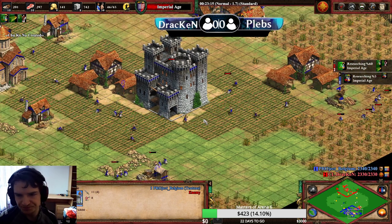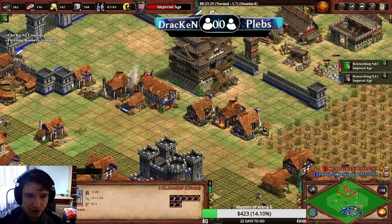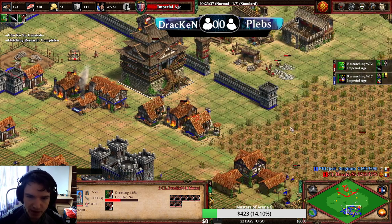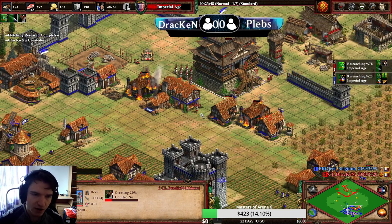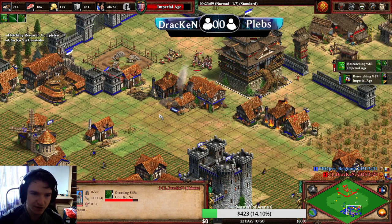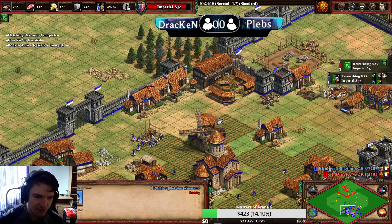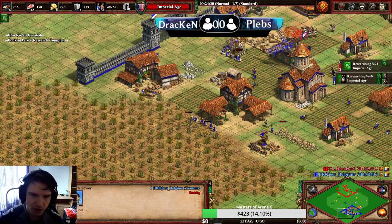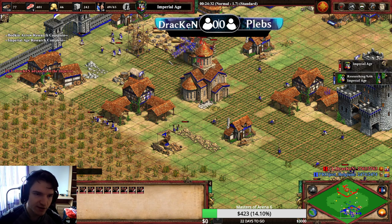I'm now going for Chu Ko Nu. So far I didn't even research fletching — I didn't want fletching to delay myself. Just now going for some army. As I said before, we didn't really do major damage with our aggression, but that's not the most important thing. The most important thing is that we are in this position where we have two forward castles and faster imp. We are even forcing a tower, which is great for us because if the opponent makes a defensive tower it's less stone he can use for repairing his castle. Any value we can get from this army now is obviously great.